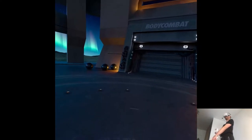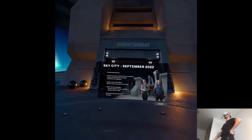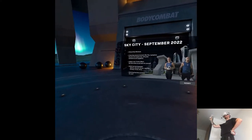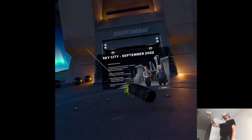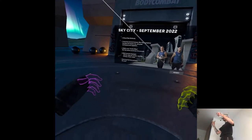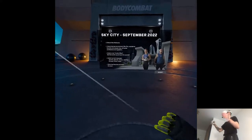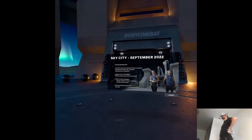Oh my god! Well, like the screen says, we're here today to check out the Sky City update. I'm not gonna always make a video on the new environment, because that's not part of the gameplay — it's just visuals, right? But besides that, we have something new called combo effect. I'm not sure if it's a new movement of your hands or legs, or also something visual, but we'll see.